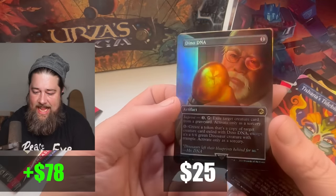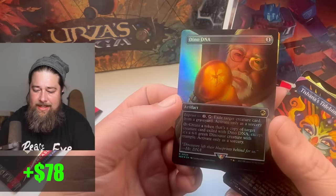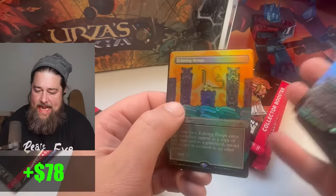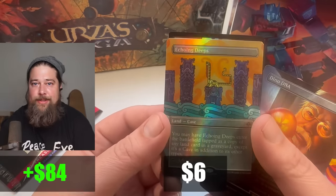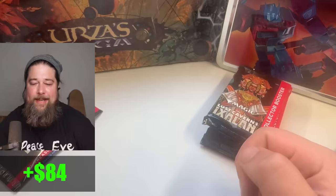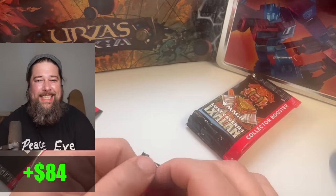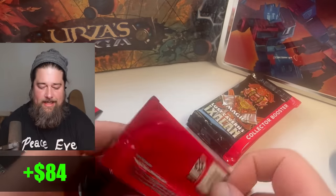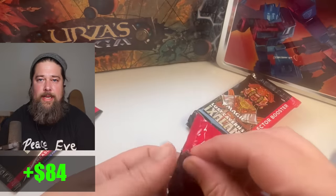Dino DNA — I imagine this is valuable because I think you can only get them from collector boxes, but I actually don't know how valuable. And Echoing Deeps — I'm going to have to just give this one to Richard. He loves his land-copying lands in Commander; that's like his favorite thing. Maybe instead of selling it, I just ship it to Richard.